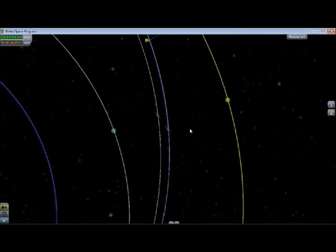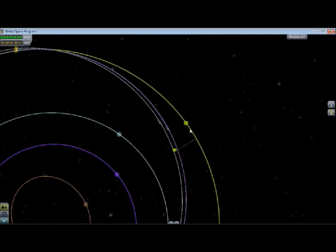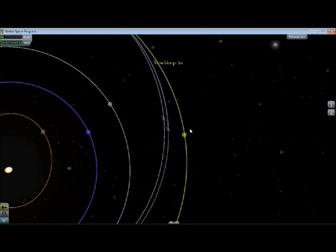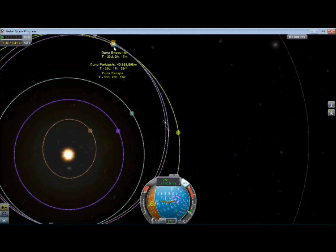Anyway, let's go ahead and pass this node here. Now would be a good time to start our correction burns — mid-course corrections. Let's bring that up. Yeah, that's a pretty high encounter there. Looks like I need to burn upwards. Yeah, that's decreasing it. Very nice.